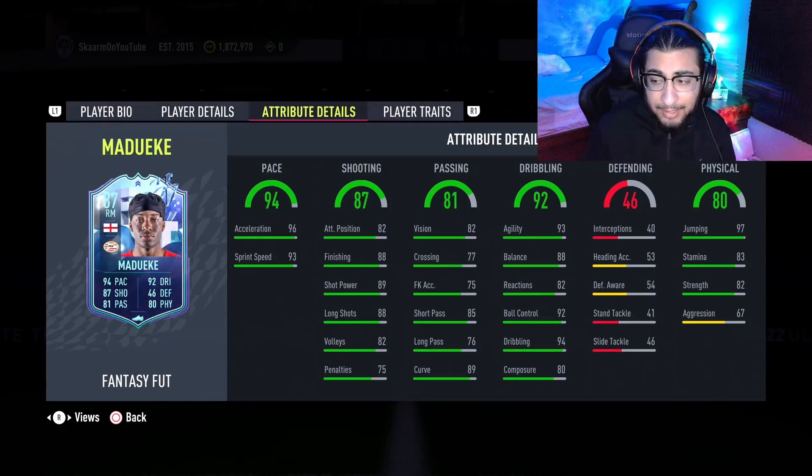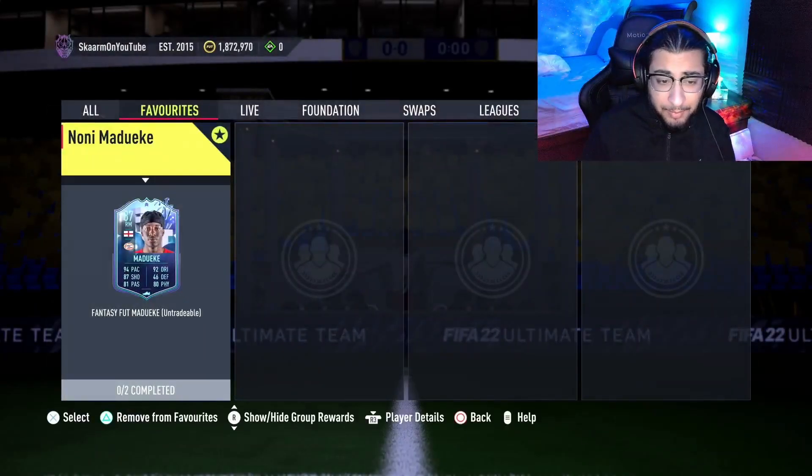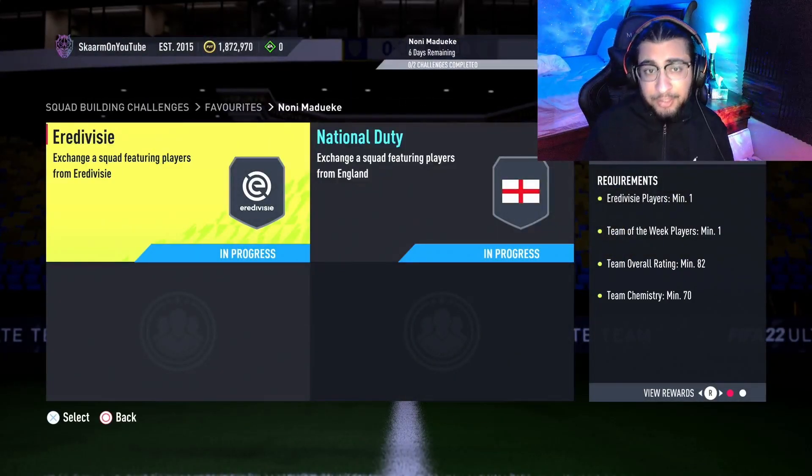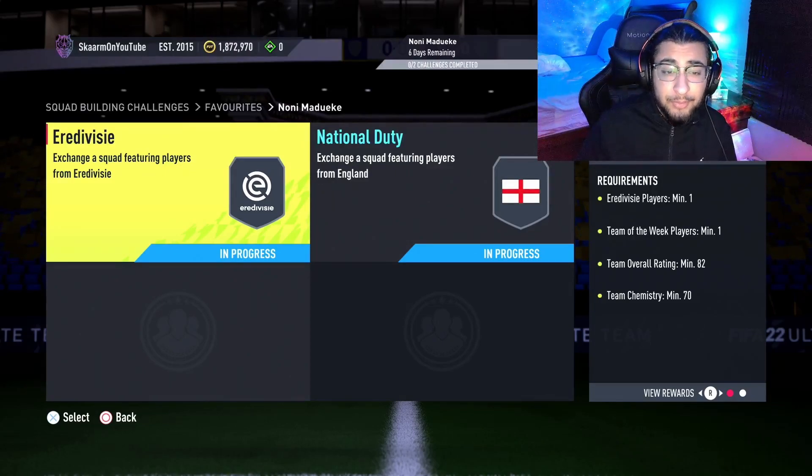Dribbling stats look good, but reactions and composure are not very good at 82 and 80. For physicality, he has 97 jumping, 83 stamina, 82 strength, and 67 aggression. Stats are pretty mediocre in my opinion, but at this stage in the game it could depend on how your team is really looking.